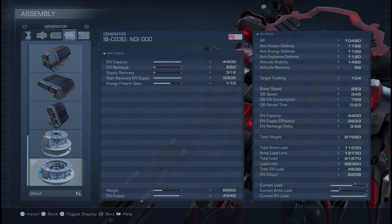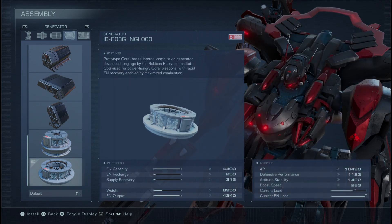Its saving grace is that its post-recovery EN supply is also insane. As soon as you start recovering, you'll get a huge chunk of energy that will be readily available. Energy firearm spec is great as well — it is not the best, but this is a coral generator and we want to be thematic. As you can see, it says 'prototype coral-based internal combustion generator,' so we will go with the NGI triple O for the purposes of this build.